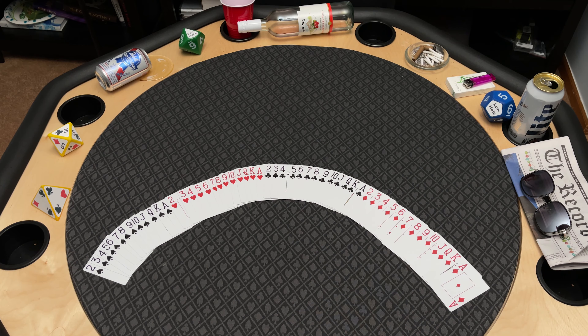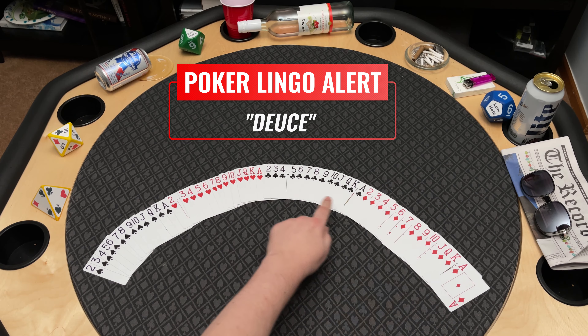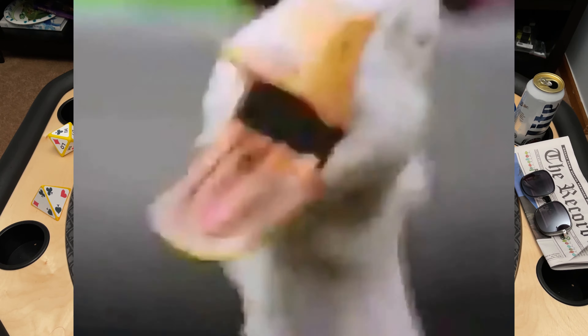Each of these suits has 13 card numbers and letters that repeat for each suit. The higher the number, the higher the value. All numbers start with a deuce — there's another poker alert. A deuce is a poker term for the number 2. You may also hear it referred to as a duck.